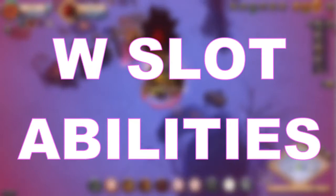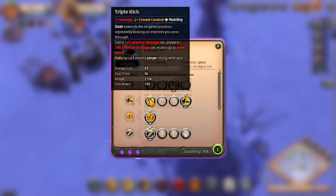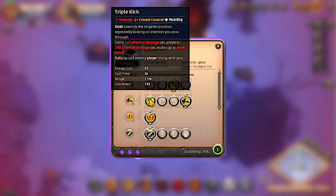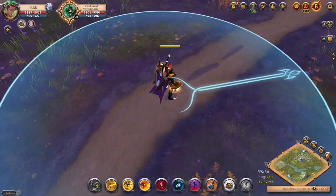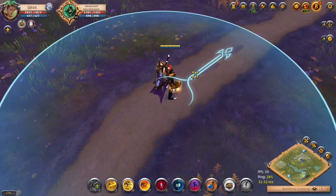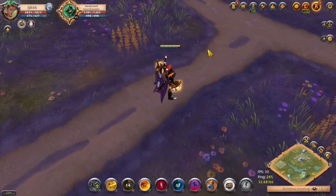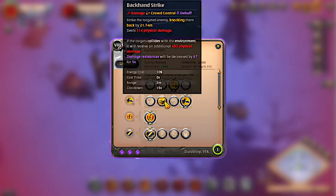Moving on to the abilities on your W slot. The first one is called Triple Kick. You dash toward a targeted position, repeatedly kicking all enemies you pass through. This ability deals physical damage up to 3 times and also pulls one enemy player along with you. This can be very useful for pulling someone into your team for an easy kill.